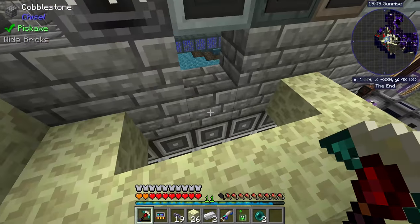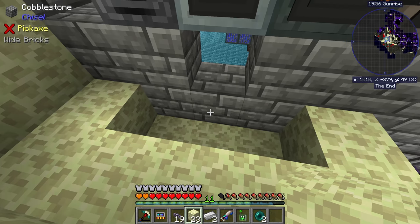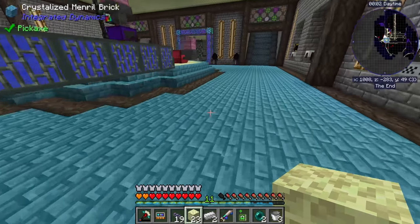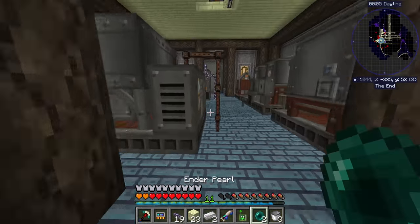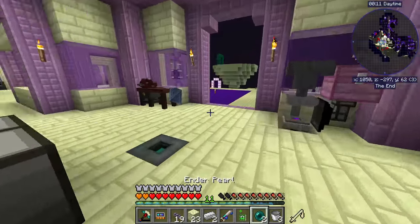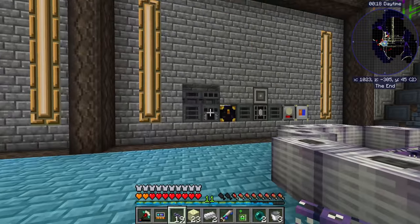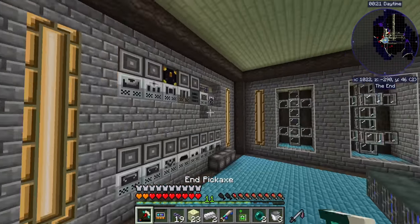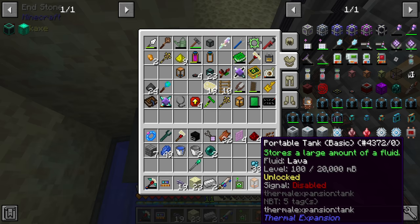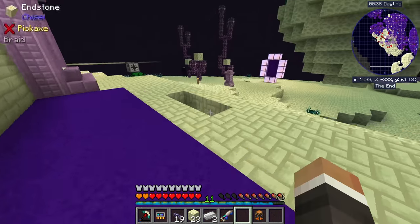I'm going to set up another cobblestone generator down here, but this time with significantly more speed upgrades and maybe some stack upgrades to really increase the speed. I'll grab a bucket of water — the nearest water is right back here — and we have lava in the nether. There's just shy of a bucket's worth here so let's quickly head to the nether and grab a full bucket of lava.